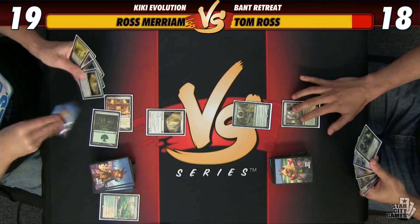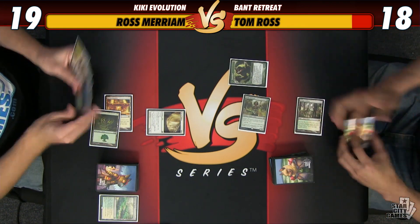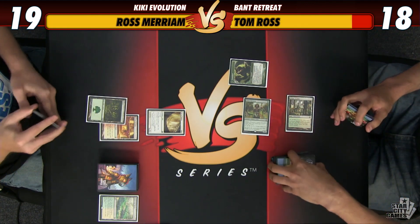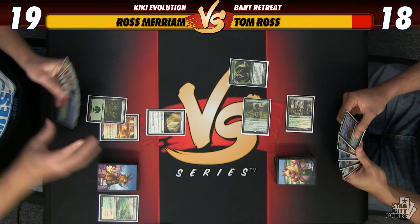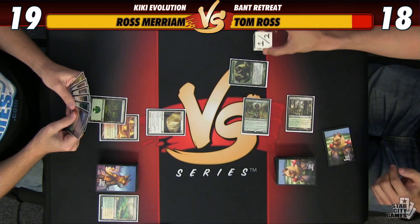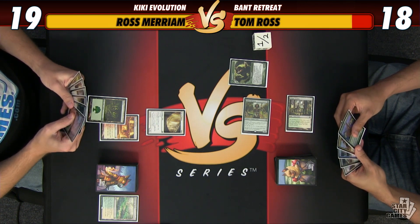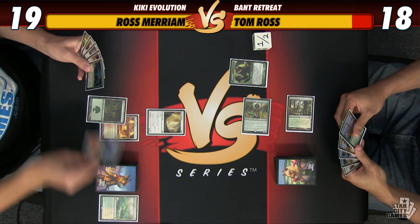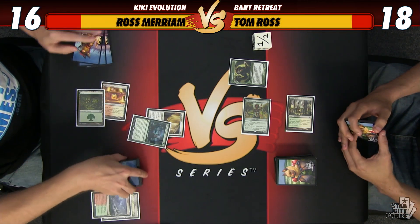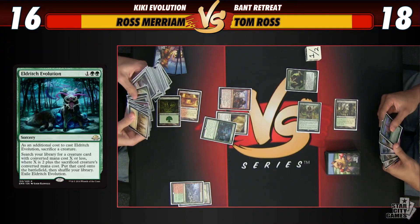I'm going to get out there with the Wall of Omens. Pass. I'm going to crack this, go to 16, and get a Temple Garden. And I'm going to Evolution this Wall of Omens into a Pia and Kiran so that I can kill Noble Hierarch next turn. I think I need to fetch a land right now. This is exiled — go ahead to 2/3. And I have some Thopters.